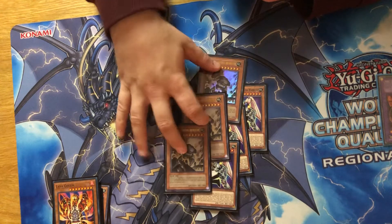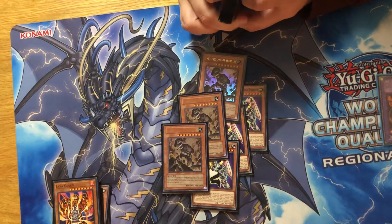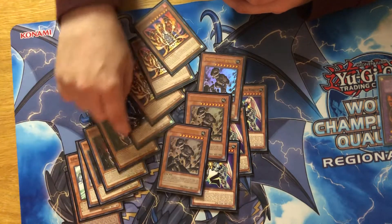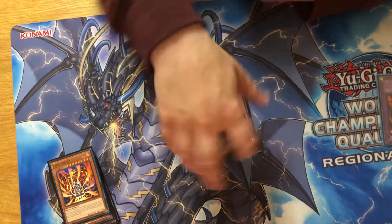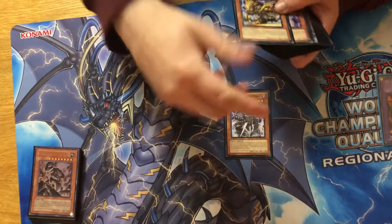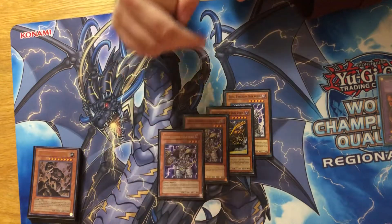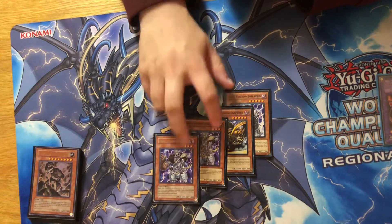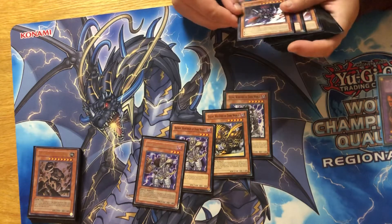You can actually summon Gaia Plates by banishing two Rock monsters, and you can summon Dark Necrofear too. But the fact that these are just eight stars is all you need. We have some Dark World monsters, just four. These being able to turbo more draw power, and these are just kind of extra push cards.